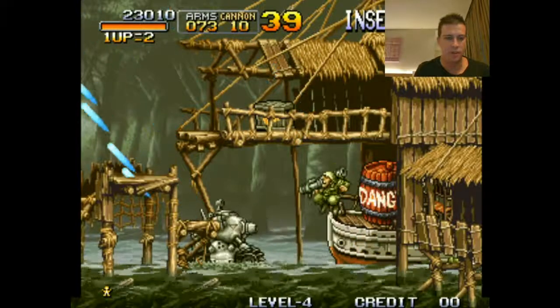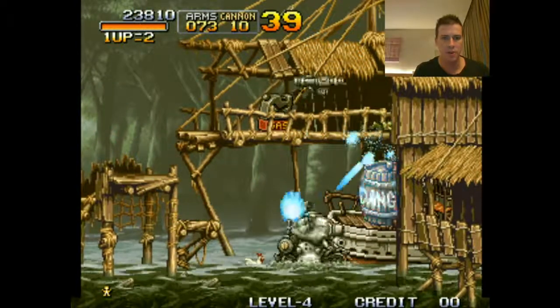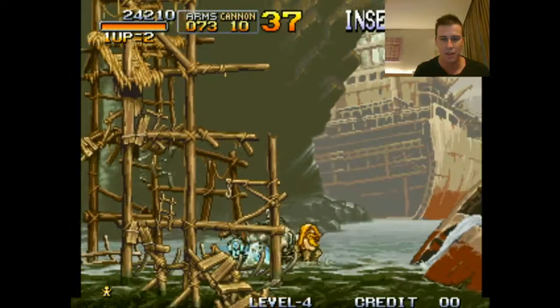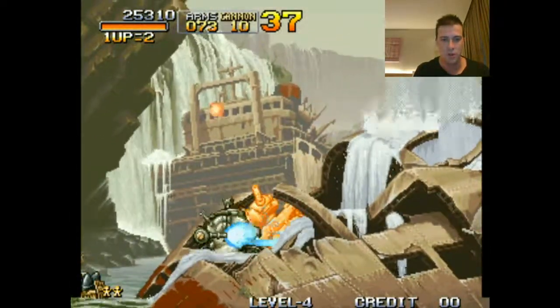I've noticed you collect fuel as you go along, but I can't see a fuel bar anywhere. If someone can point out where I'm not looking or what I'm missing, by all means let me know in the comments. Maybe the fuel's just points — I have no idea.